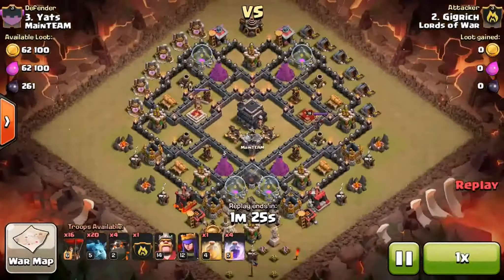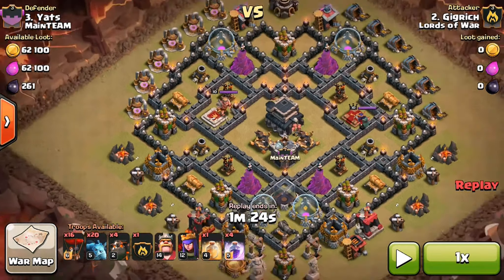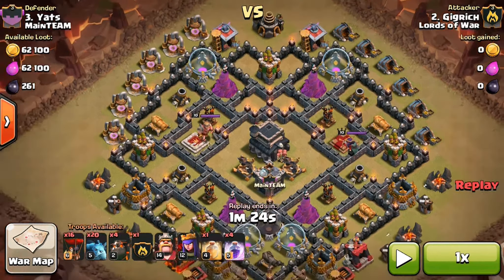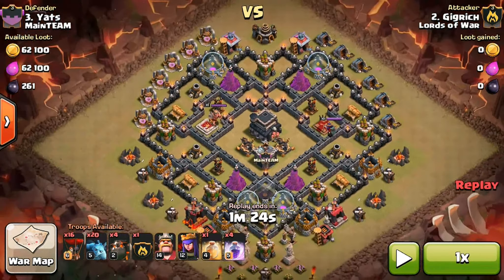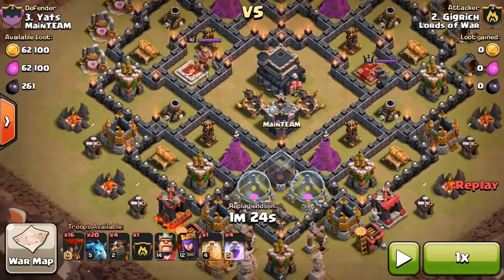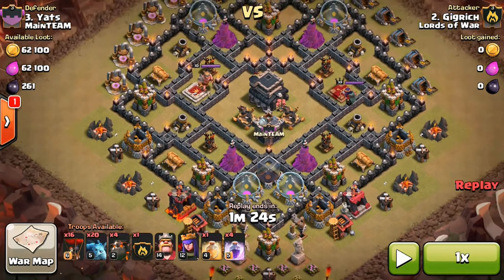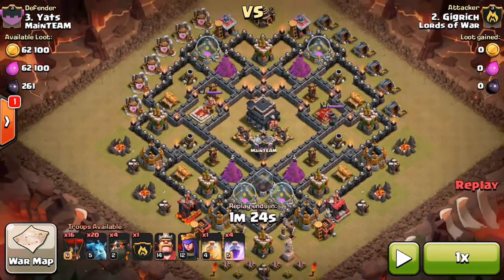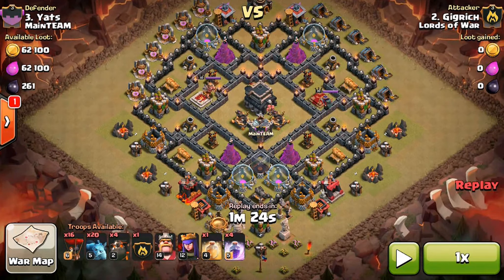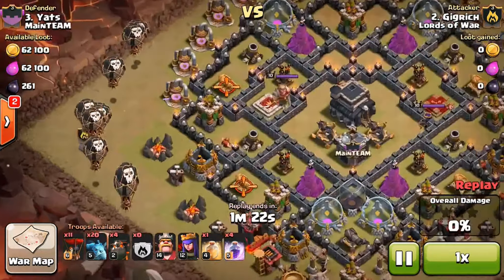Now on to my next attack. I knew this was going to be a pretty easy attack, and as you probably saw, I got a 3-star. The defenses aren't that high, and the X-Bows are only level 2. The Archer Towers are not level 11, and nothing's really maxed out - I don't think anything's maxed out. So I knew I would have a pretty easy time attacking this. This is what I decided to do.